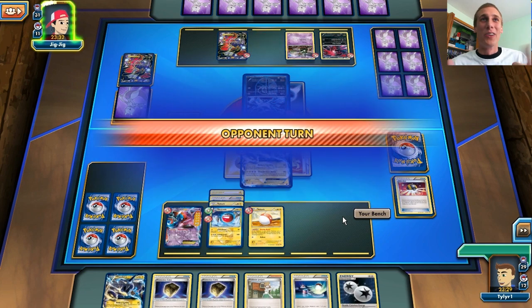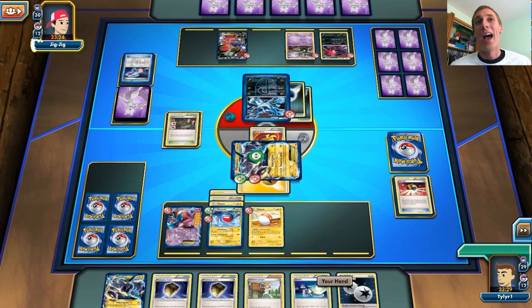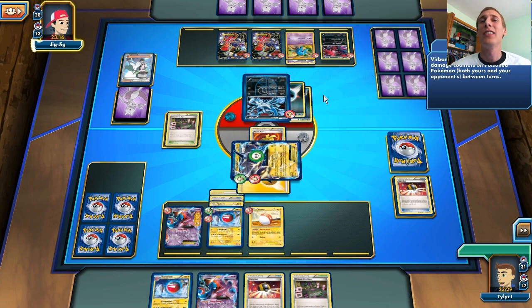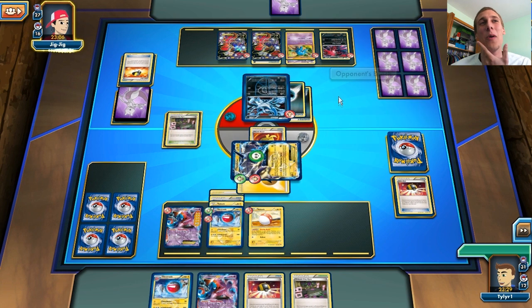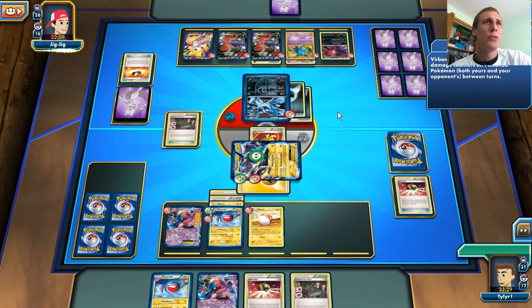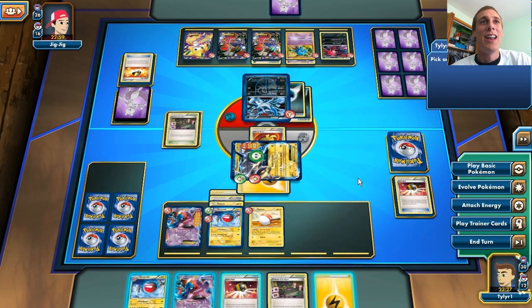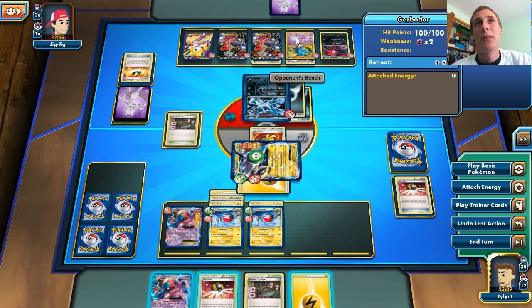Already we are looking perfect. This Absol is going to be doing a lot of damage to me, so if I do stay asleep from this laser, I'm glad I kept the Switch in my hand. Dang it, he got me! He puts a Jirachi on his bench to get another Supporter, and there's a Juniper. He's going to do 80, then 30 for the Poison, and I stay asleep — are you kidding me? And I do not have that Switch in my hand anymore, so that's kind of a bummer. He does have a Juniper in his hand right now, so that's going to be a pain.